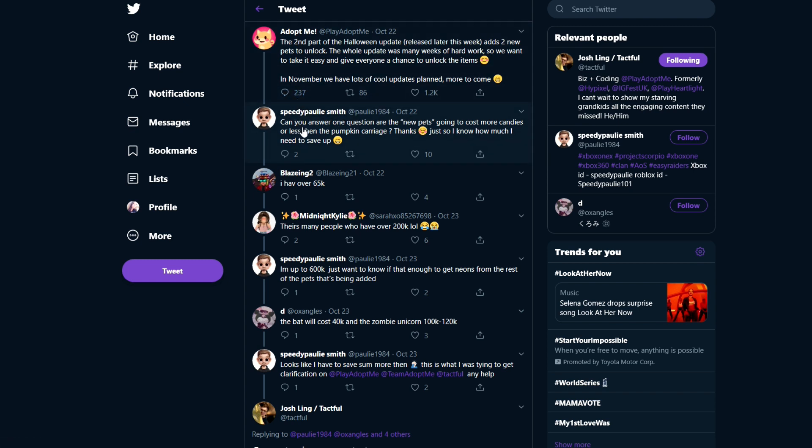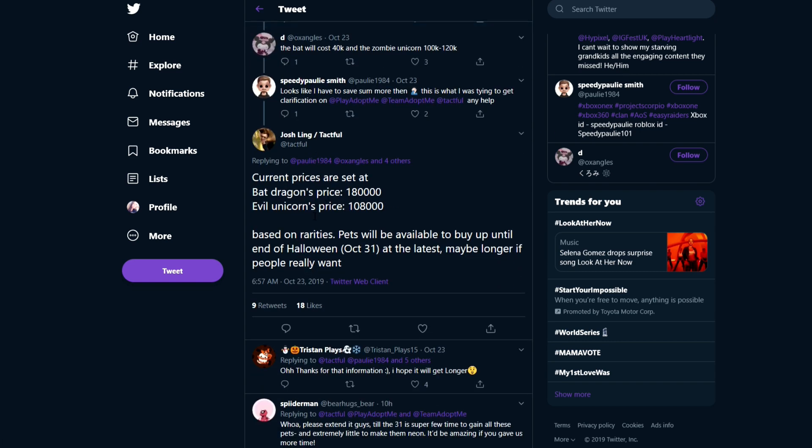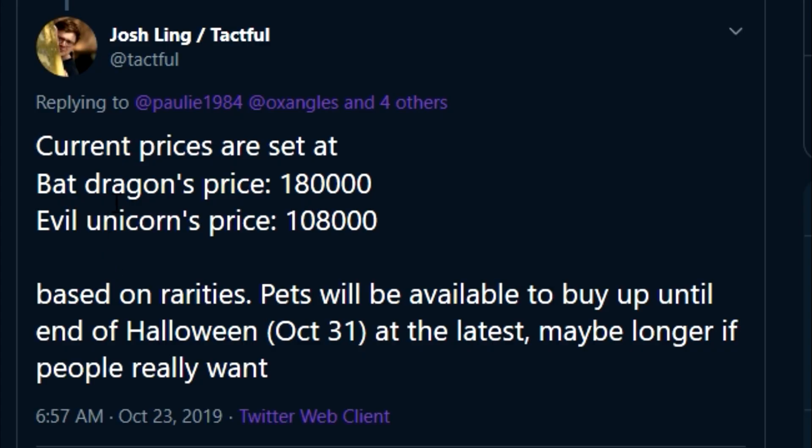Somebody asked: 'Can you answer one question — are the new pets going to cost more candies or less than the Pumpkin Carriage, and how much should I save up?' This was a really good question and scrolling down it was actually answered. Tactful, who I believe does the coding for Adopt Me, says that current prices are set at the Bat Dragon at 180,000 candies and the Evil Unicorn at 108,000 candies.